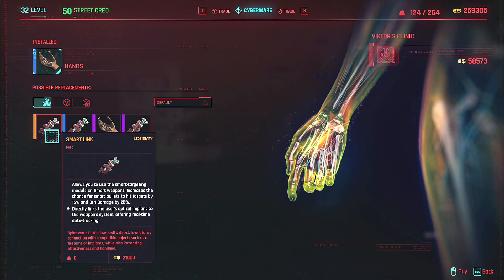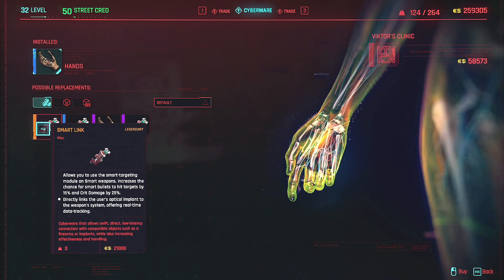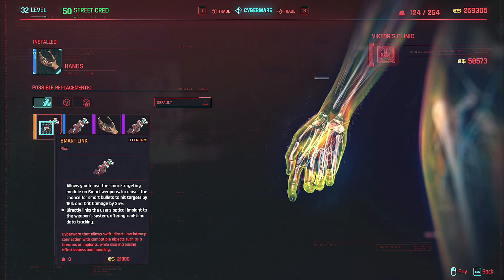I'm not using any smart weapons, but the additional 15% hit rate and the 25 crit damage I imagine is probably pretty important, just because their DPS often seems pretty low and that's obviously going to be a significant boost for them.